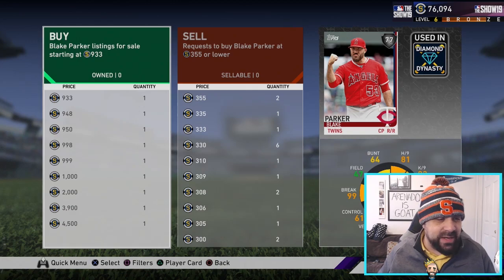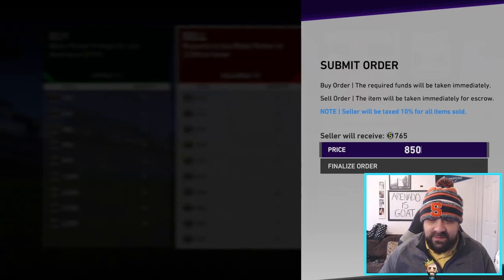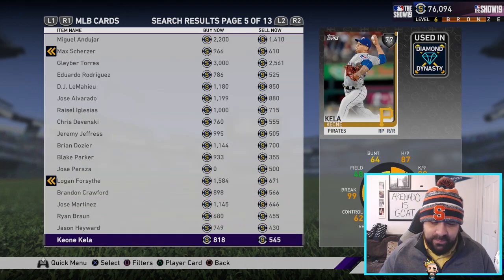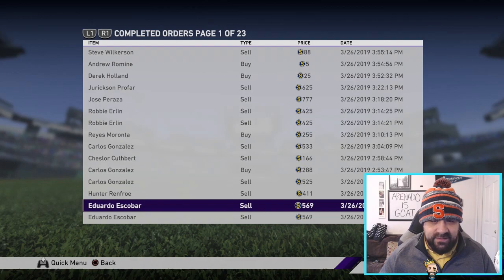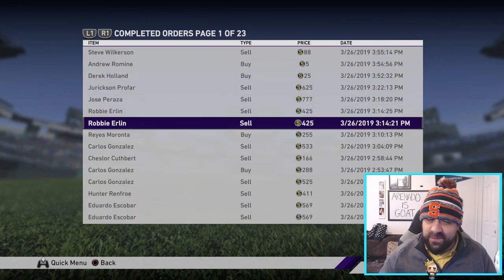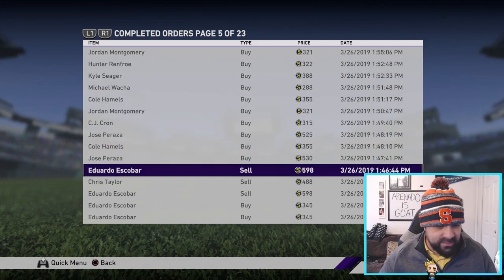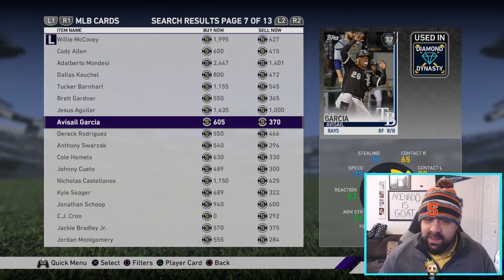Hopefully somebody sells into me. If they do, right now the lowest listing is 933 — I would even low-ball it and go like 850, you're still going to make a profit. Selling for 850 gets me 765 back — that's basically a little over 400 stubs profit. 300, 400, 500, 600 stubs is a good profit. I've just been going through the silver cards — you guys saw all my completed orders. A lot of those are in the 300 to 700 stub range. I've made probably a good 10 to 15k stubs in an hour doing this.